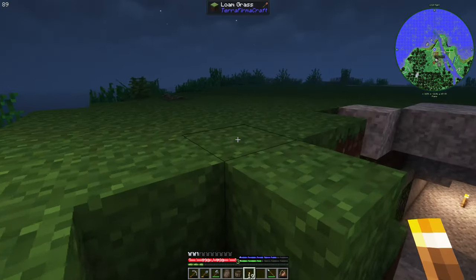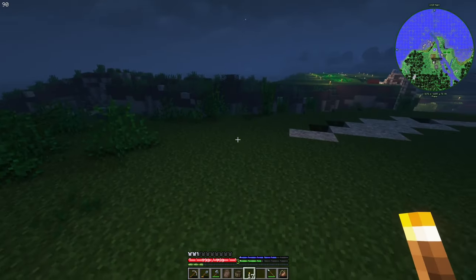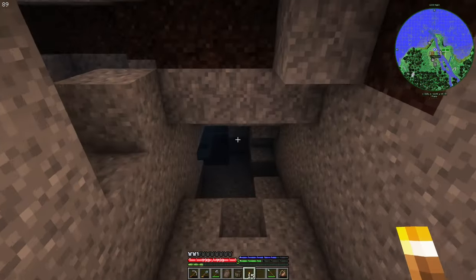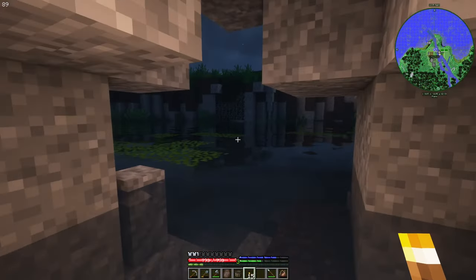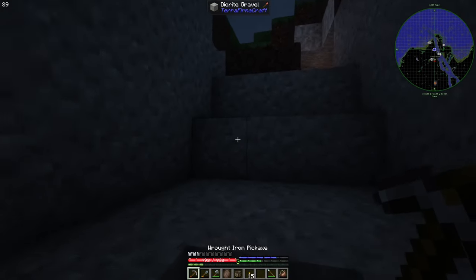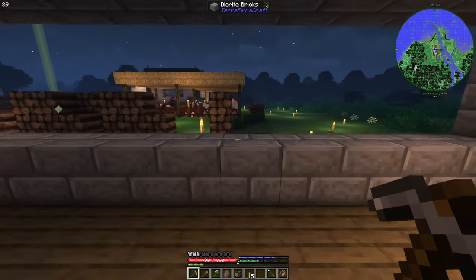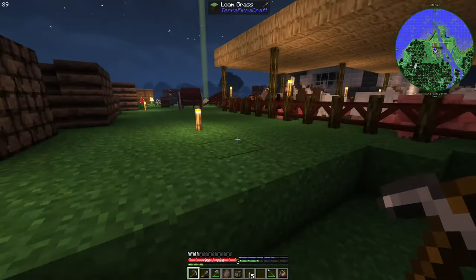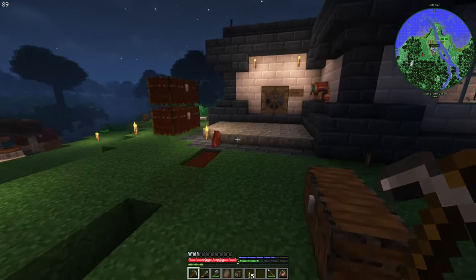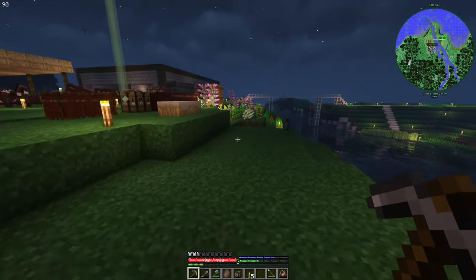I also flattened this area a bit. I'm not sure whether I should delete this cave, because I can use it as a simple sailing starting point. But I'm not sure, because we are literally surrounded by water, so it's not an emergency for us.